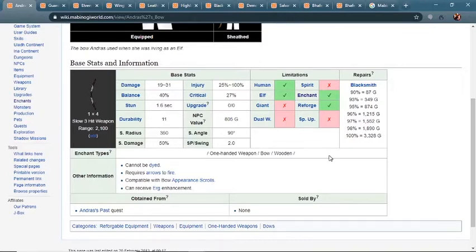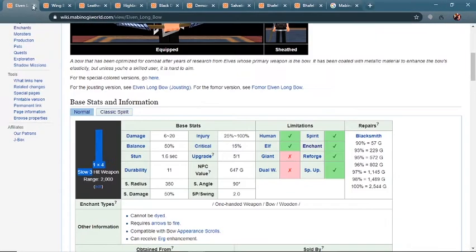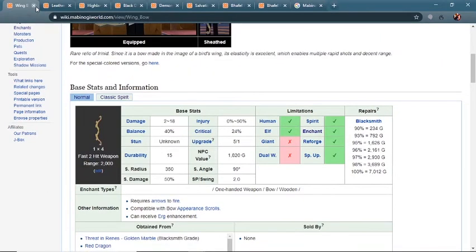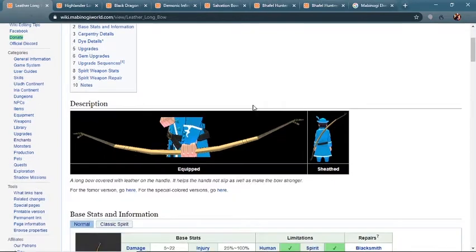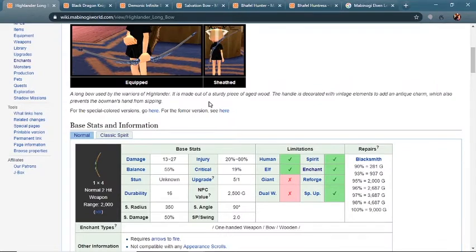There's Andrus's bow, which you get from a side quest called Andrus's Past — you get that while you're doing the alchemy storyline. There's a guardian bow that's elves only. You can also use the elven longbow. Wingbow is also an option; this one has a farther range and a faster speed than the other bows, so it has a bit of a different feel to it. And then you have the leather longbow, which was pretty popular before the spirit update, and the highlander longbow.